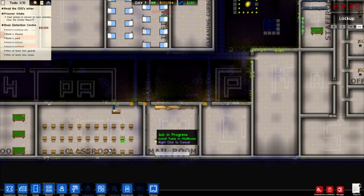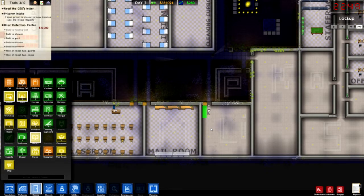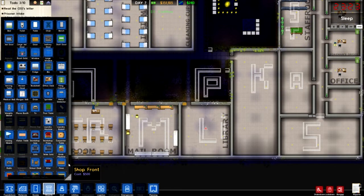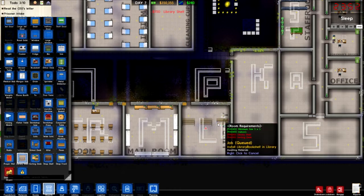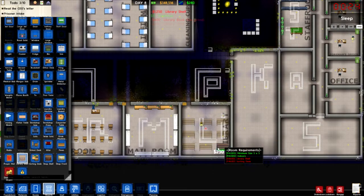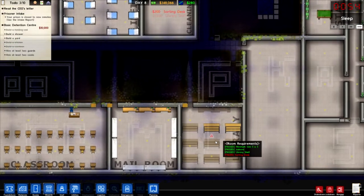Library is another one we need to do. Where's the rooms? Do we have library? We do - library. What do we need in it? Library shelf and sorting desk. Library shelves, books, and a sorting desk. We'll put two sorting desks there. There we go, got a library now.